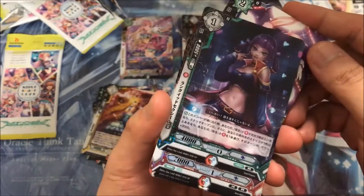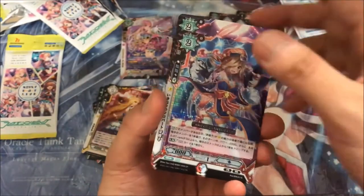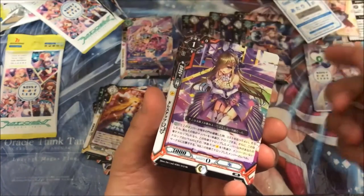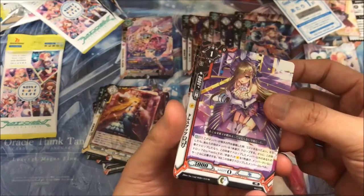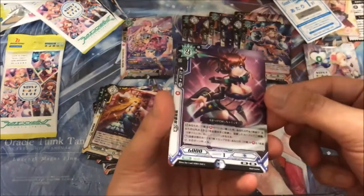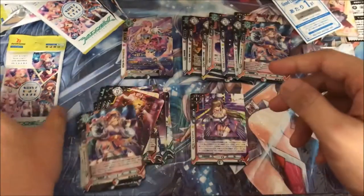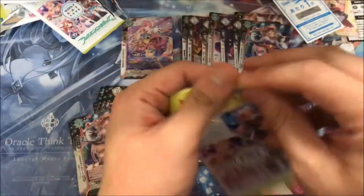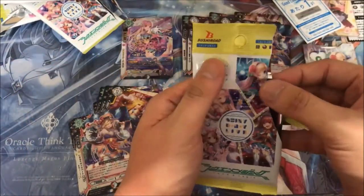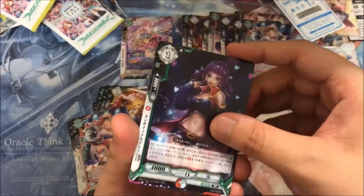Got Magical and Aoi, foil Shibao, foil Magical, and my first RR which is Magical — okay, oh well. And Mahiro. Last pack now — I have a feeling they went back to the old format and I might not be getting an SR. Let's hope that's not the case.